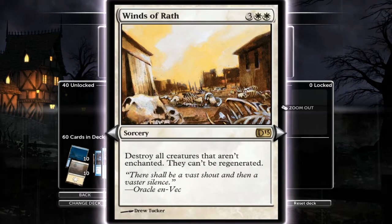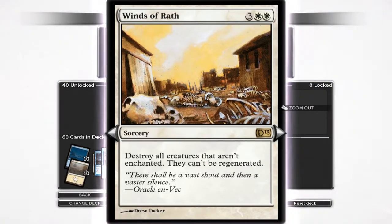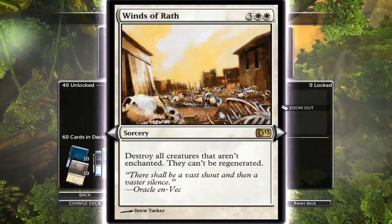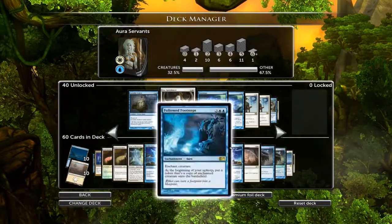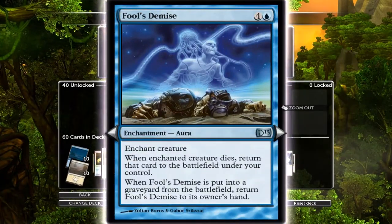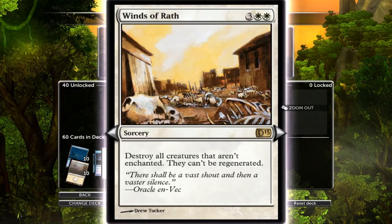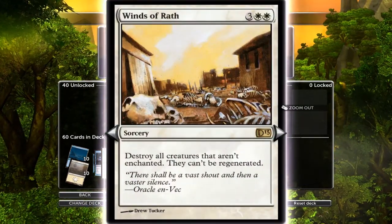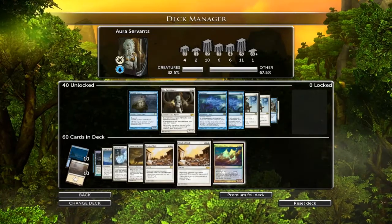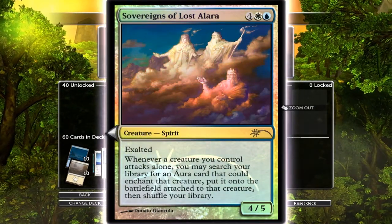Our kill cards - our one way of dealing with creatures. Destroy all creatures that aren't enhanced, they cannot be regenerated. The annoying thing is that the Mind Control and Fool's Demise creatures will be enhanced because those auras are on them, so it doesn't kill them. But you've got a couple of your own enhanced creatures and you can clear their side. It's not the greatest removal but it's only five mana, so I run two of them. And our final card - the Sovereigns of Lost Alara.